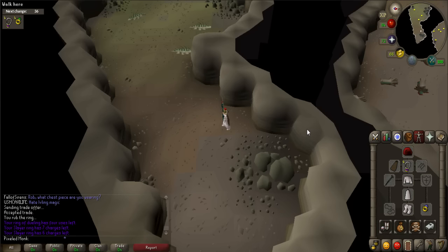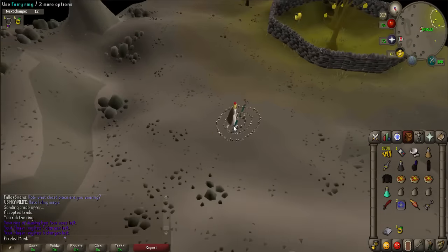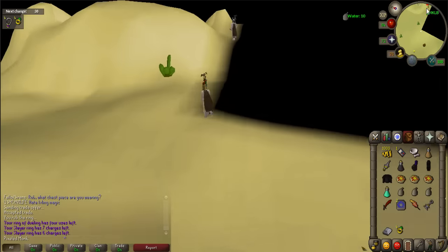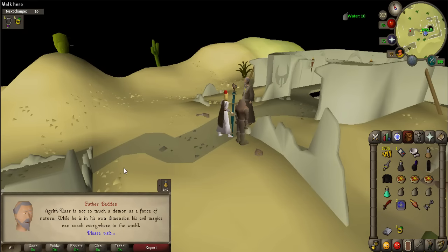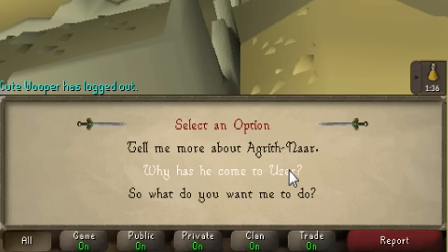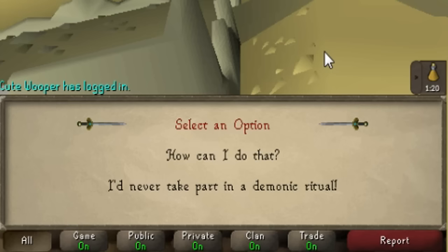After the conversation, you'll need to go to the Ruins of Uzer. You can either use Fairy Ring code DLQ and walk north, or walk through the Shantay Pass and take the carpet to Uzer. If you're using Fairy Rings, you can teleport with a Slayer Ring to the Relic Slayer Cave for quick Fairy Ring access. Once in Uzer, talk to Father Badden. When prompted, say 'Rean sent me,' then go through all the options: 'Tell me more about Agrith Gnar,' 'Tell me more about Denath,' 'Why has he come to Uzer?' 'Foul construct,' 'Do you mean the Golem?' 'So what do you want me to do?' and 'How can I do that?'